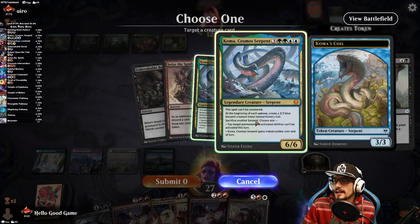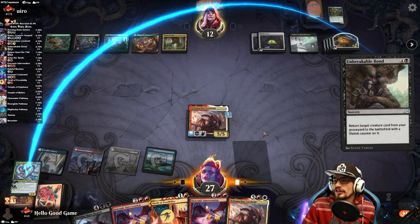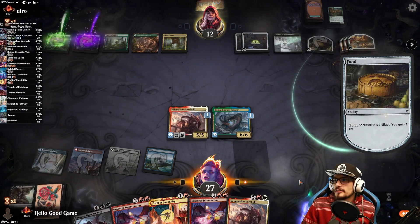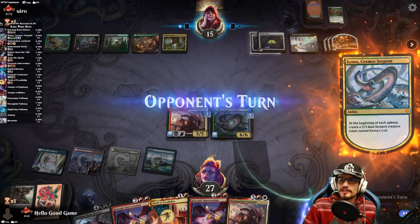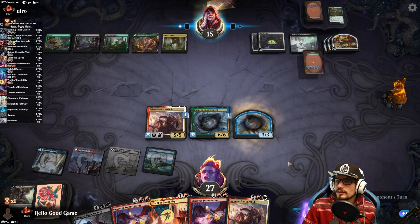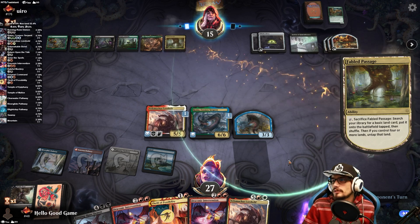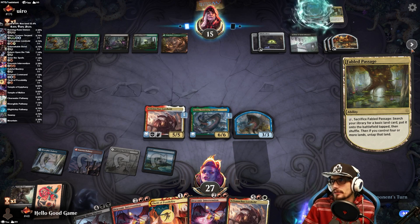We're going to cast that for Coma. That's the play line, that's how we want it to go. We've got indestructible; we can also tap things they control. I don't think it's relevant — I want to see that last card in their hand.